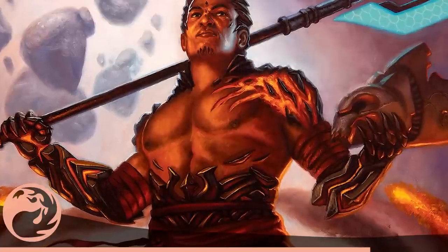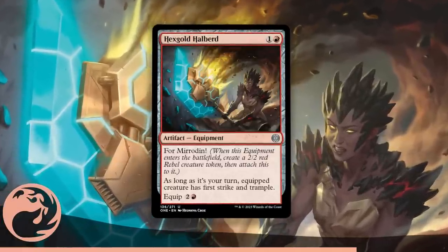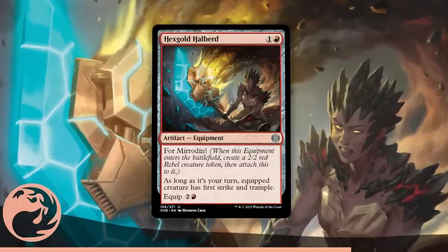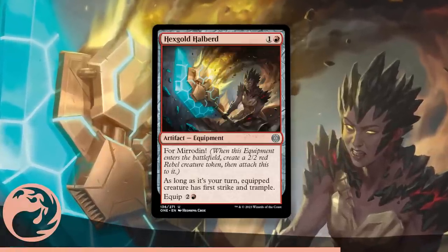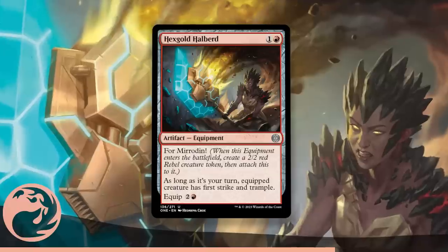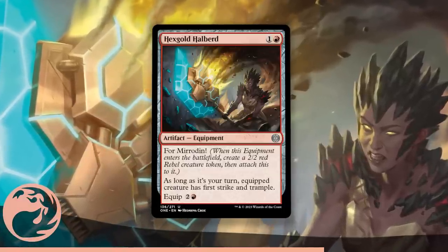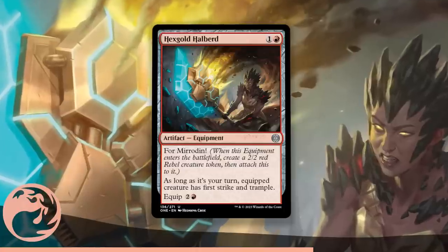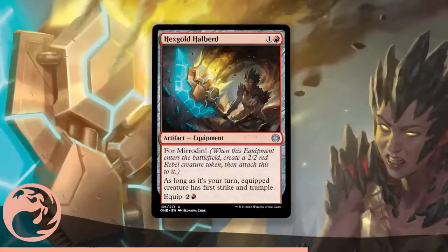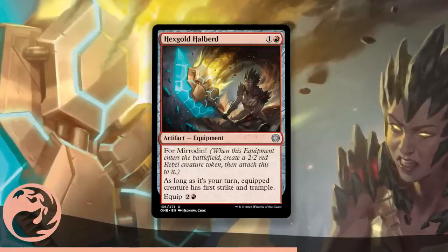The next best Red uncommon is probably Hexgold Halberd for a couple reasons. First, it's a 2-mana 2/2 with first strike and trample, which is very good in a format with a lot of high-impact early drops — first strike is basically king. But what puts it over the top is the re-equip cost. After your 2/2 is dead, equipping this for only 3 mana is aggressive considering it gives two combat-relevant keywords. There are a number of equipment in this set that don't have much use once their creature is dead, but the Halberd keeps going for a fair cost. This makes every creature a threat at a decent price.